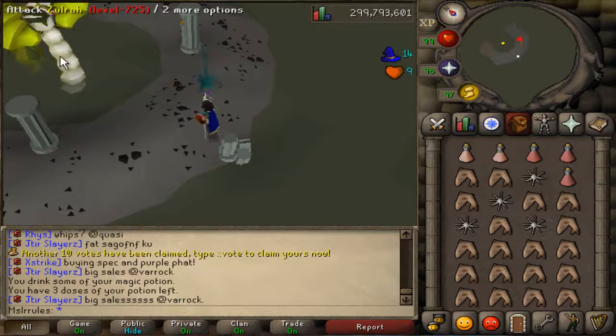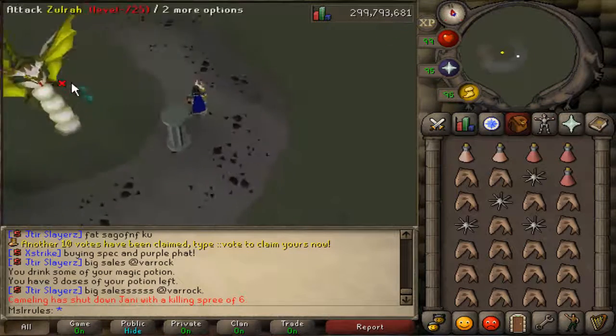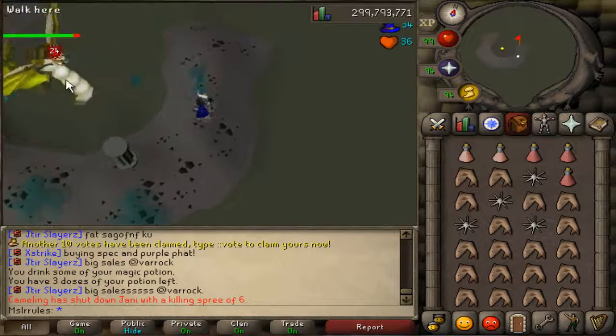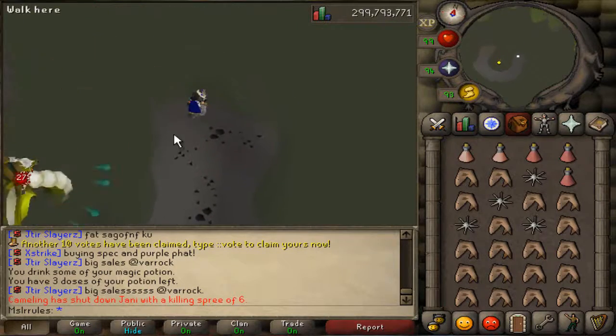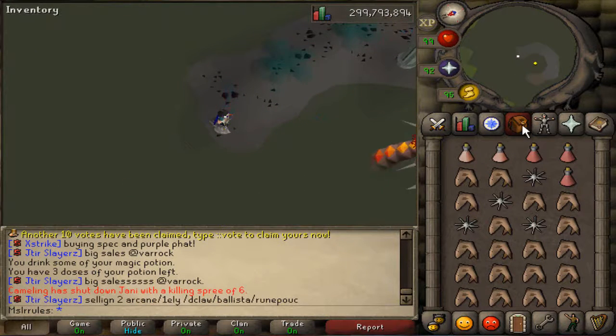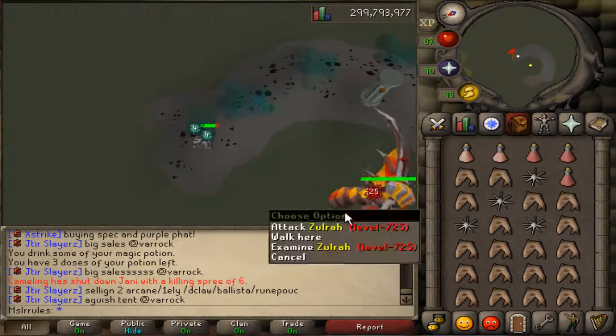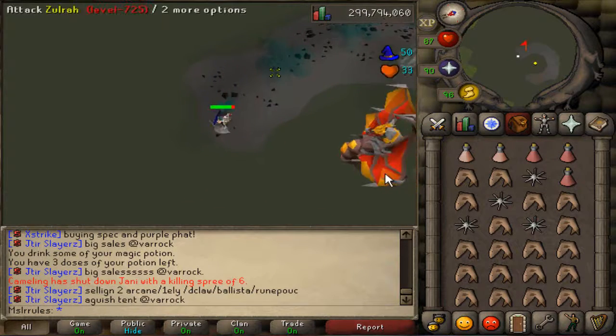I attack Zulrah as soon as possible — I get two free hits in before she starts spreading out her toxic gas. I go all the way to this corner right here. When she comes up, she's going to be in melee form. When she goes down, you've got to run out of the spot and then run back in. I attack again and run out of the spot again.